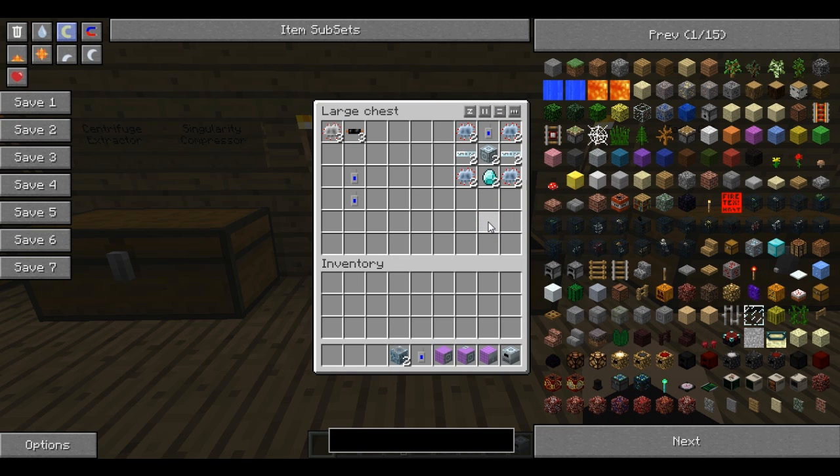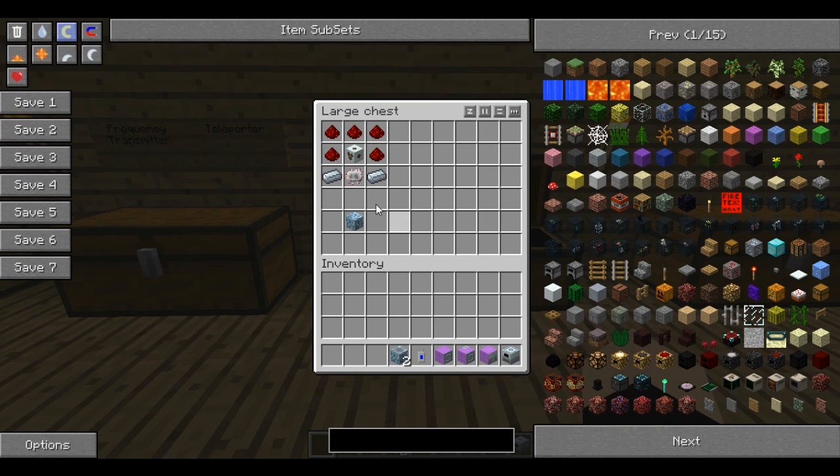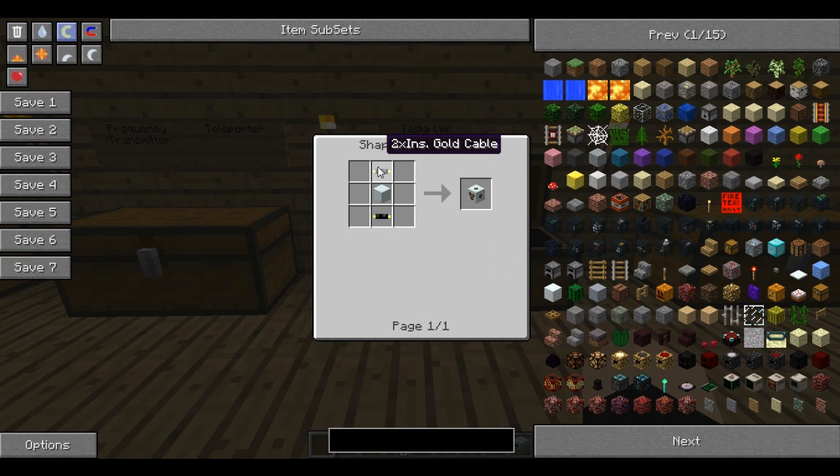You'll need two teleporter blocks if you're going to go backwards and forwards. The next thing is the Tesla coil. These are relatively cheap: refined iron in the bottom two corners, a normal circuit in the middle of the bottom, redstone across the top rows and sides, and in the middle an MV transformer, which is just some gold 2x insulated cables and a machine block in the middle.